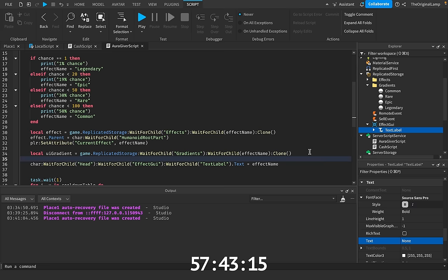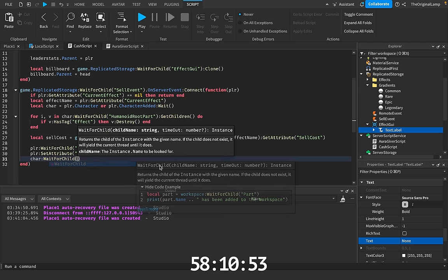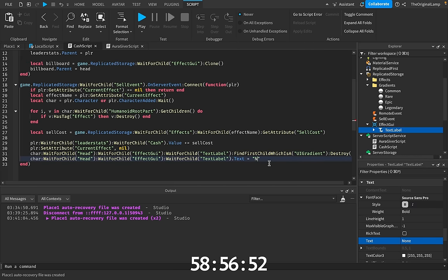Once we actually give the player the effect, I say billboard wait for child text label dot text is equal to effect name. Before we do this, I want to apply gradients — so local UI gradient is equal to game replicated storage wait for child gradients, wait for child effect name. I'll set UI gradient parent equal to the text label. And the last thing is that when we're actually selling it, we find first child which is a gradient and destroy it, then set the text equal to none. Okay, please work — common, okay. Rare — the gradient's still not working.